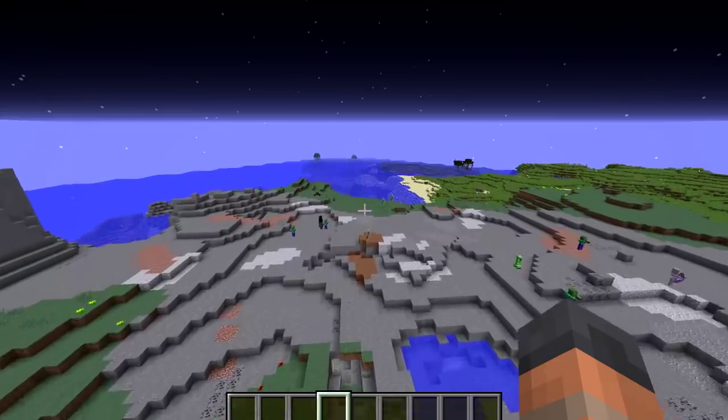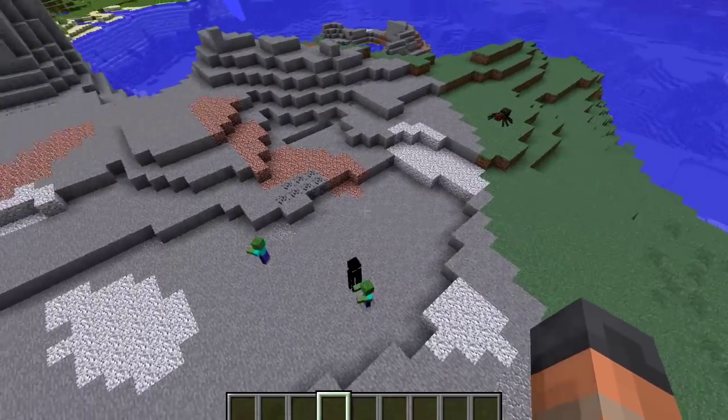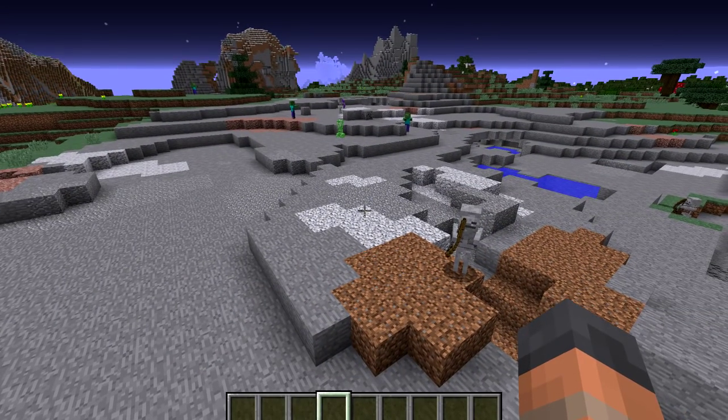At any point now, some of those zombie pigmen should, in theory, start despawning. They have now all despawned on my other screen, and immediately we see mobs. And I think that is confirmation that they do contribute to the hostile mob cap.